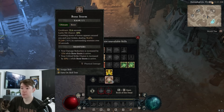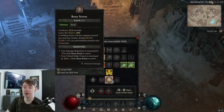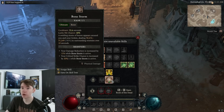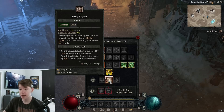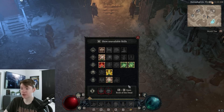Bone Storm isn't all that necessary, but it's very nice for on-demand damage reduction and 20% crit chance. Usually with this build perfectly set up, you'll have well over 100% crit chance — which is the cap — so Bone Storm is mainly supplemental. The main reason I use it is against Suppressor Mobs: this build has a hard time with them because your Splinters don't work, you run out of Essence quickly, and then you lose crit chance since crit chance scales with Essence.